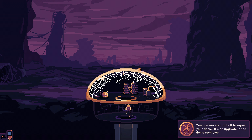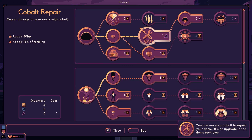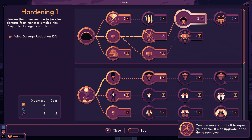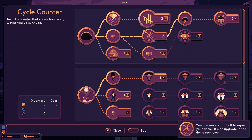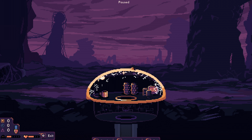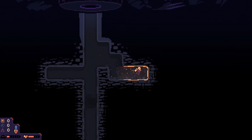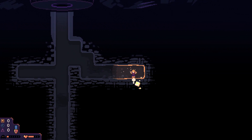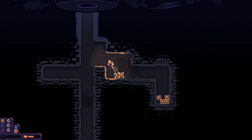You can use your cobalt to repair your dome — it's an upgrade in the dome tech tree. The upgrade menu is a little bit difficult to navigate. Cobalt repair — look, call a spade a spade, we need that now. Melee damage reduction — absolutely, let's send it. And then display the amount of resources we have down there — also kind of useful. So now we can see that we have another enemy coming really soon. I'm doing a little dig out this way because I feel like this base resource has a decent chunk in it — it comes in tiers.